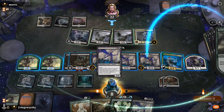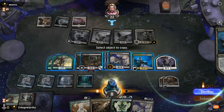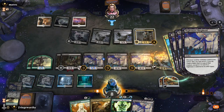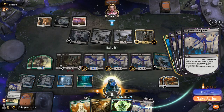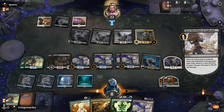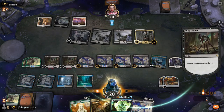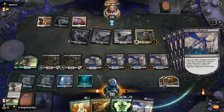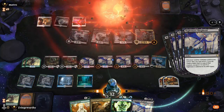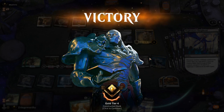From here we have lethal. We'll untap the Prime Speaker Vanifar and get Spark Double copying Nightmare Shepherd. Then we'll sacrifice one of our Nightmare Shepherds, choosing to make a 1/1 copy of that one. From here we get a Grey Merchant of Asphodel. This will drain our opponent for 12. Then we will use Woe Strider to sacrifice the Grey Merchant of Asphodel, get a 1/1 copy of it, and drain our opponent for another 12. Simple as that. All sorts of variations on this combo chain will exist depending on your situation, what cards you have left in hand, and what cards you have left in deck, so you have plenty of different routes to victory.